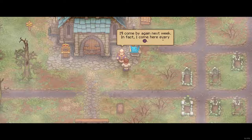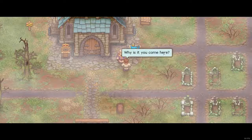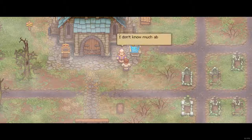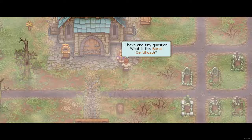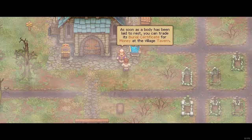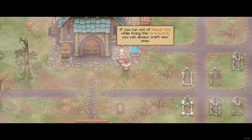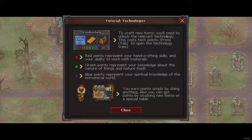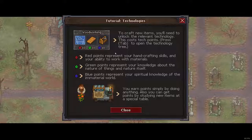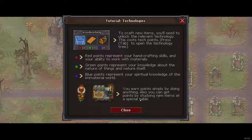And a mysterious symbol. Maybe I'm not dreaming — did I eat something? What should I say? Why is it you come here? It's part of my duty — the unpleasant part — kind of an old tradition. I have one tiny question: what is this burial certificate? As soon as the body has been laid to rest, you can trade its burial certificate for money at the village tavern. New task. Technologies: to craft new items you'll need to unlock the relevant technology — this costs tech points. Press tab to open the technology tree. Red points represent hand crafting skills, green points represent knowledge about nature, blue points represent spiritual knowledge and the immaterial world. You can earn points simply by doing anything, or by studying new items at the special table — but that's further along the game.